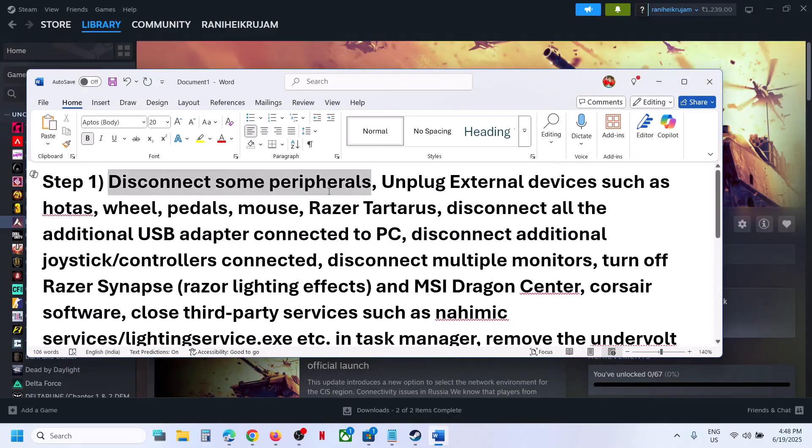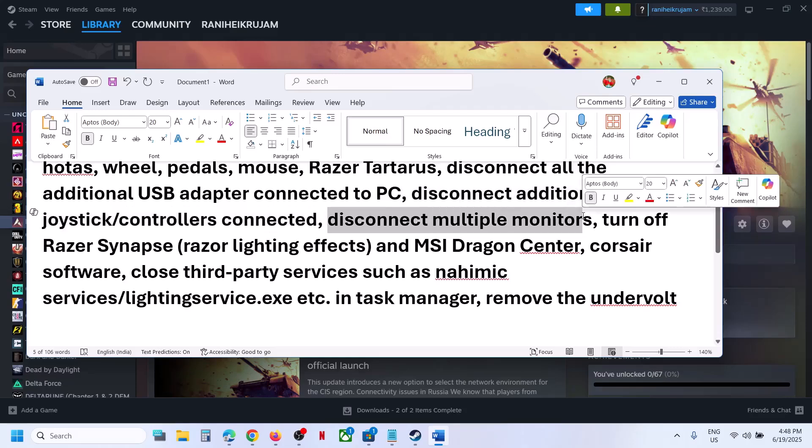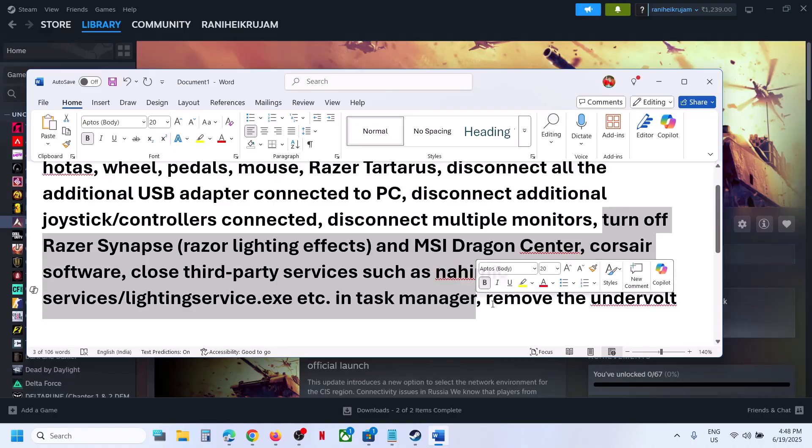The first step is to disconnect external peripherals. If you have any kind of peripherals connected that you are not using, disconnect them. This includes wheels, pedals, any kind of USB adapter, extra controllers, and multiple monitors — try launching the game on a single monitor. Also, if you have any third-party services or applications running, close them.